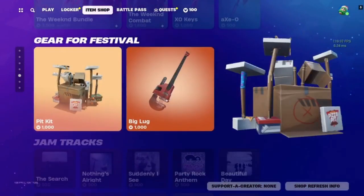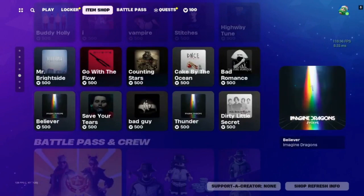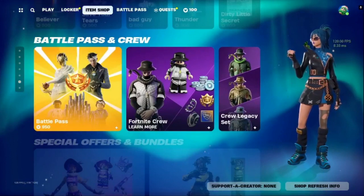We got Picket, Big Luck, gear for Festival. We got jam tracks. We have the Battle Pass, and if you already have the Battle Pack you will see the lazy man 25-level jump there.